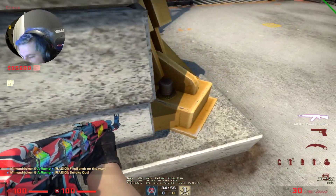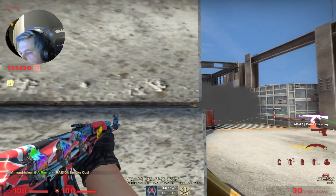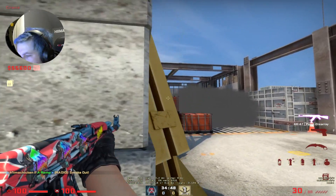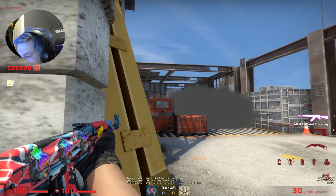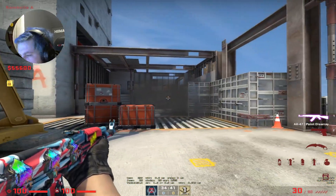You want to come up onto the edge here, just like this. If there is an AWP in the window, you will be able to see them — even if they're crouched, you can kill them easily. Then you just clear the rest of your corners.